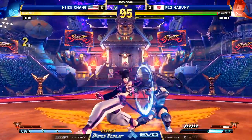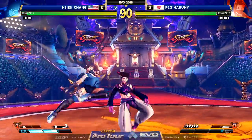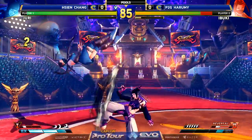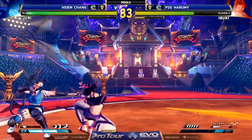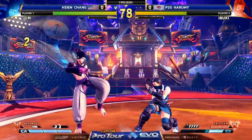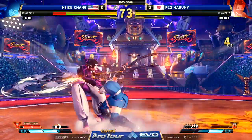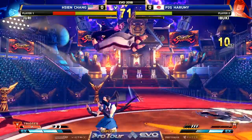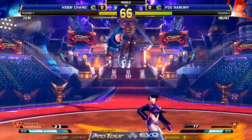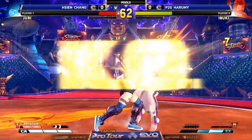Nice grab. The conversion game is just nuts from Xianchang. Some of her V-Trigger combos go on forever and they do like 30% — it's so disheartening. Here we go — the first shuriken mix-up, the side switch. You've got one more guess for stun. The classic: jump over, but the EX Kunai release hits you in front.